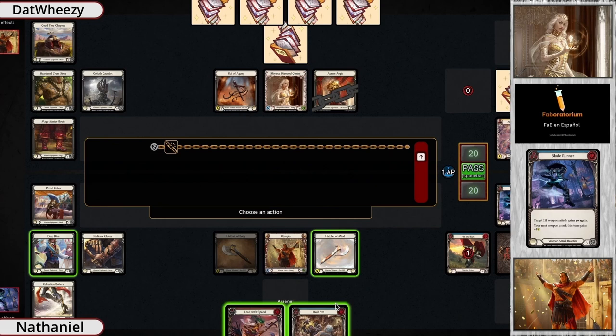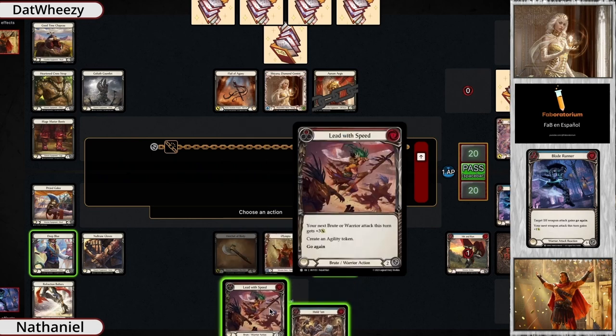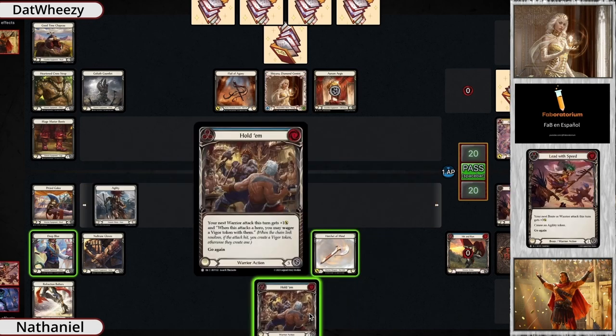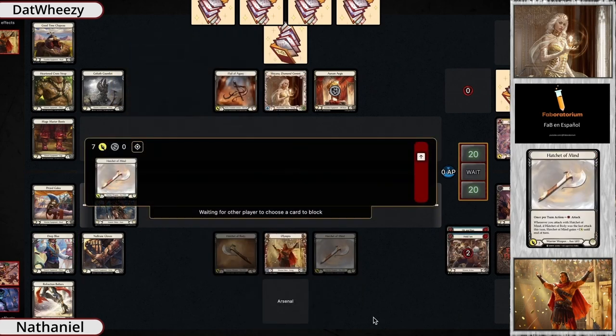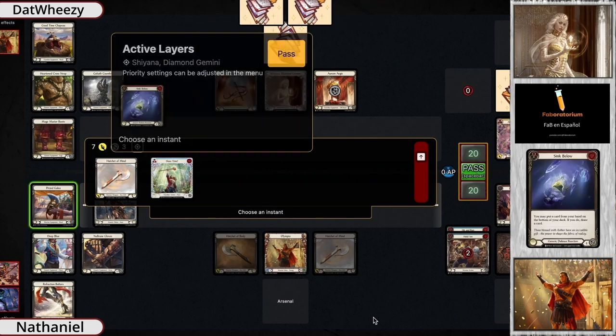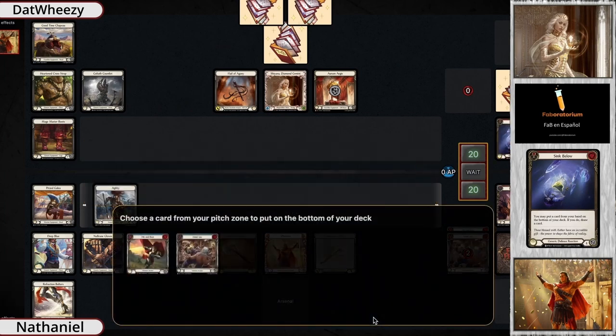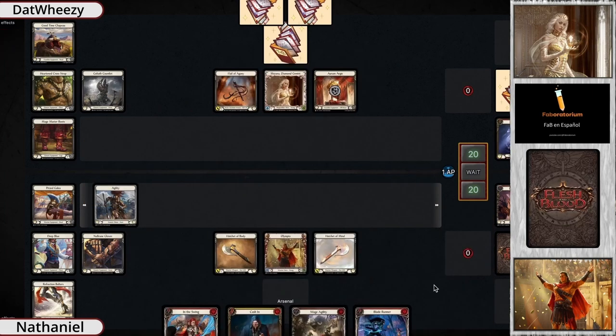Having the opportunity to use the Prize Galea is great in case you need to use an attack reaction. Here they go ahead and play the Hatchet of Body and swing in with the Hatchet of Mind afterwards, going for seven. They get that additional pump from the Hatchet of Mind, so the opponent blocks out for seven — no damage goes through, but Nathan is set up with an agility token on their turn, which is very nice.